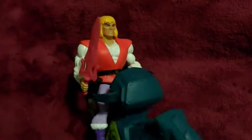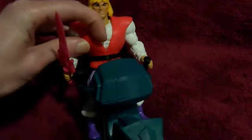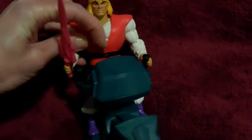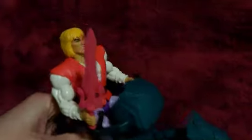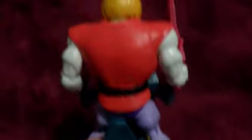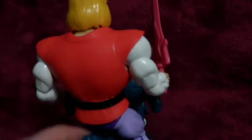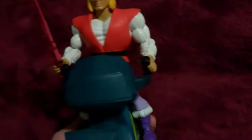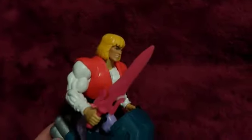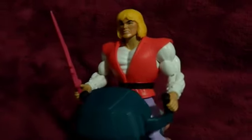Something else I'm a little disappointed in is that although the vest is soft plastic, you can't actually remove it. There's also nowhere to put his sword, so when he's actually riding on the Sky Sled I'm not exactly sure where his sword is supposed to go. I thought they would have put something on the back for the sword to slide into like they did with Battle Armor Skeletor and He-Man, but apparently he just has to hold his sword while piloting the Sky Sled.